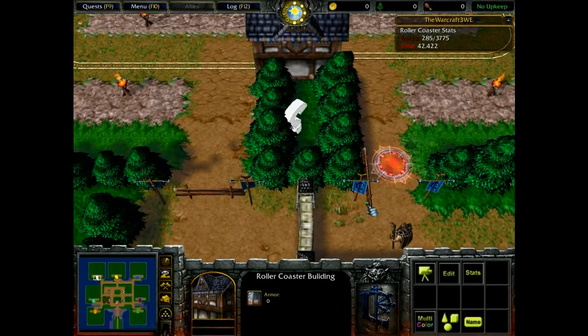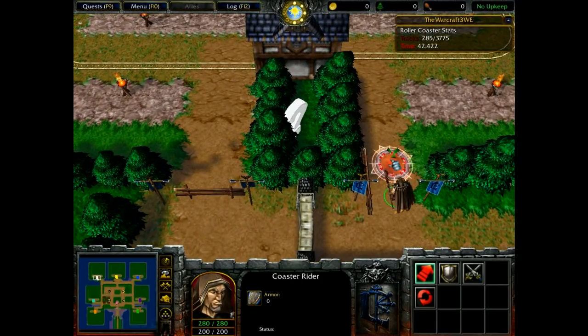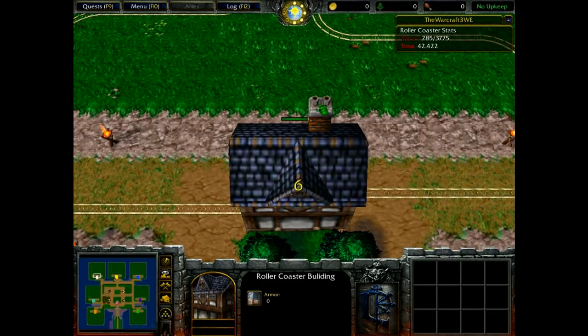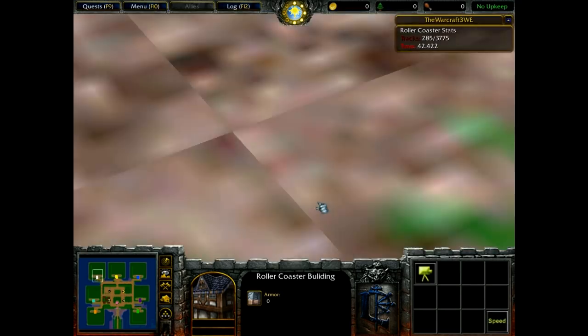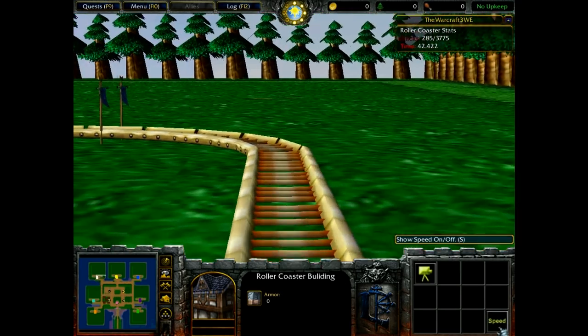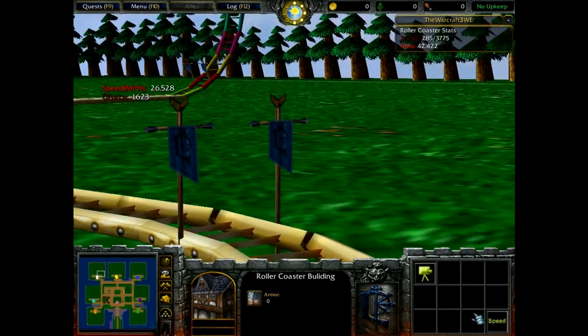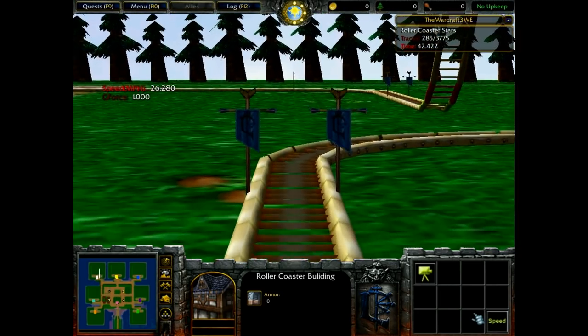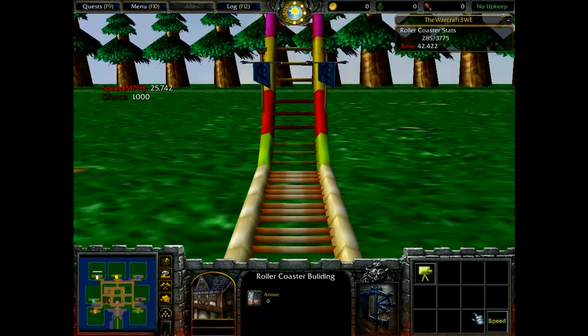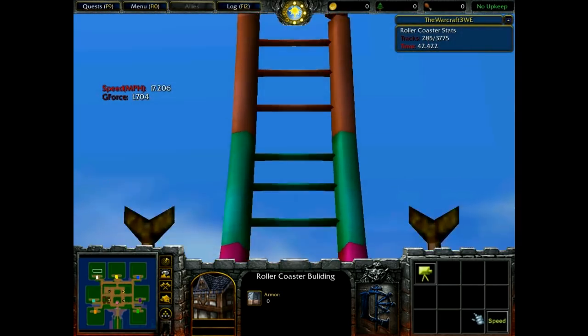And now when you're done making your coaster, you can just take your coaster character and put him into that circle. Then after 10 seconds, the coaster starts. And here we go with a pretty nice view of the coaster. You can click the speed button and then see the speed you're riding with in miles per hour on the left side of the screen.